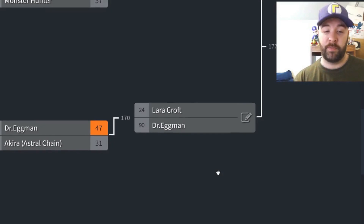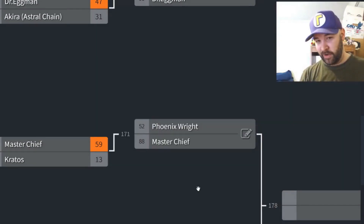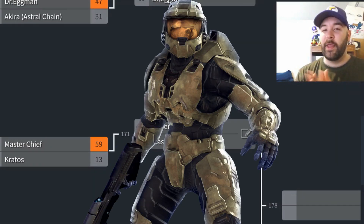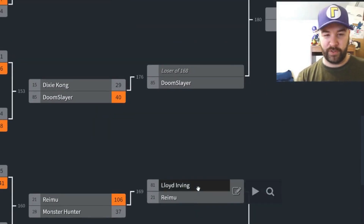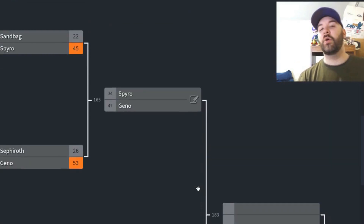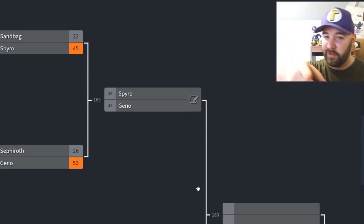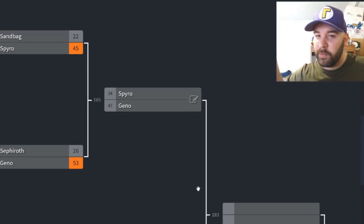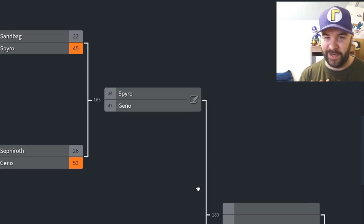Sneak peek for tomorrow's matchup: we have Phoenix Wright, who's coming off of a loss, but we'll see how he bounces back. It's gonna be a tough one because he's taking on the Super Soldier — Master Chief from Halo. Phoenix Wright against Master Chief, that's tomorrow. And for tomorrow's results, Gino was taking on Spyro, so we'll see who won that epic clash. Today's wrapping up — there's a second video popping up around 4 p.m. Central, 5 p.m. Eastern Time. I hope you guys enjoyed it — hopefully catch you on the next one. Peace out, everybody.